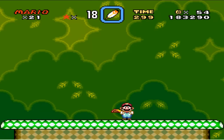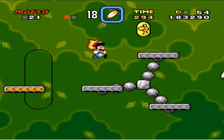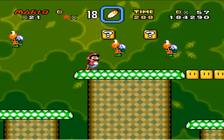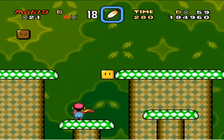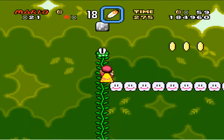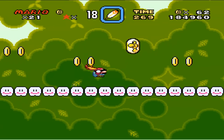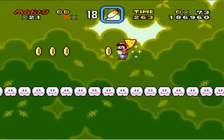Back up at Donut Plains 3. Donut Plains 3 doesn't have any secrets really, it's just a pretty much straight level. There's a vine down there that just takes you up to a Yoshi coin or something — clouds with coins — and the Yoshi coin. It's pretty much a straightforward level.